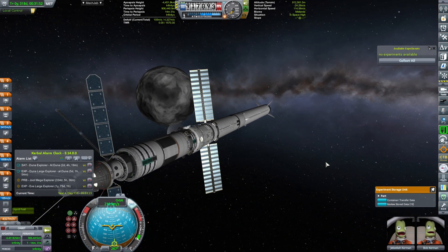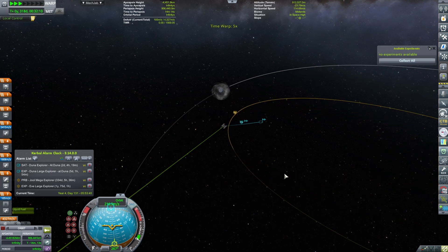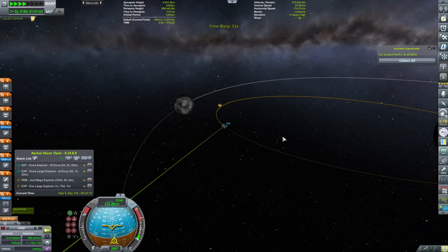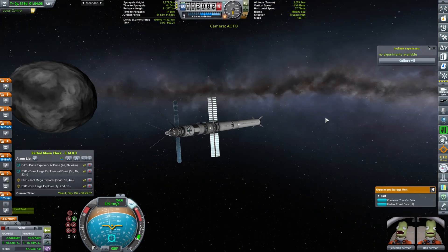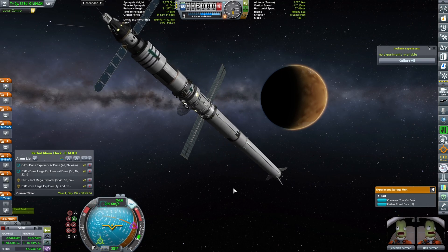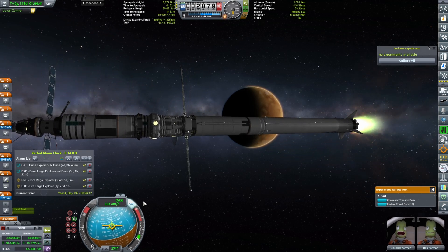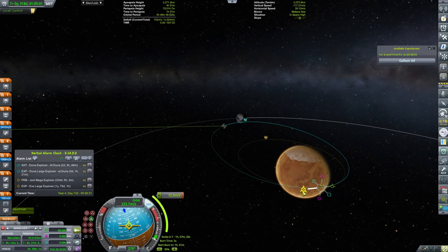That was a lot of science. I'm going to continue onwards and make sure we get into circular orbit around Duna. We are back at Duna. The next order of business is to circularize. I'm going to place a maneuver node and lower my periapsis to around 80-ish kilometers, placing us in an 80 by 80 kilometer orbit.